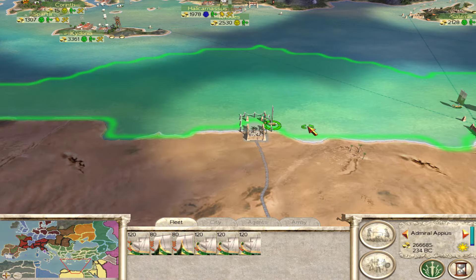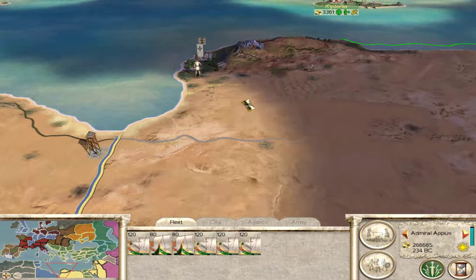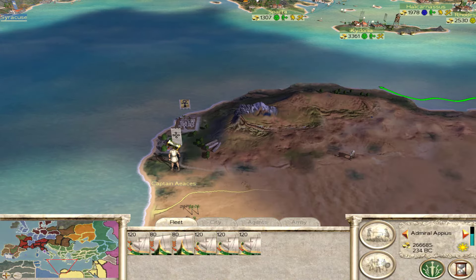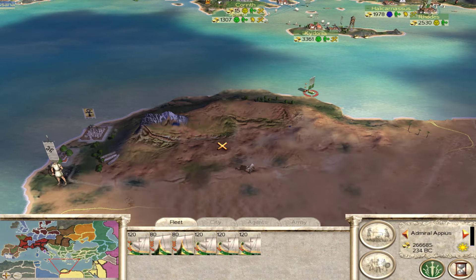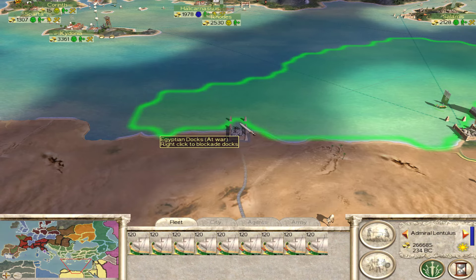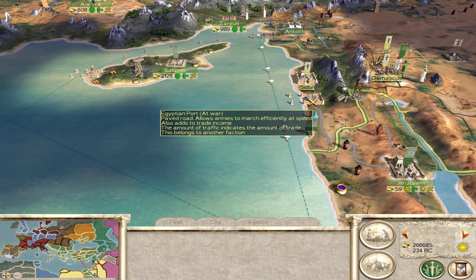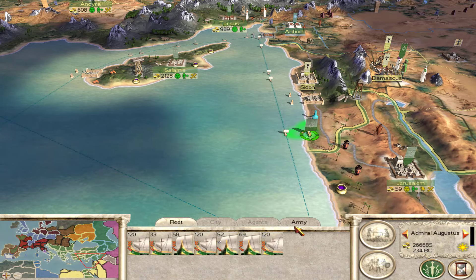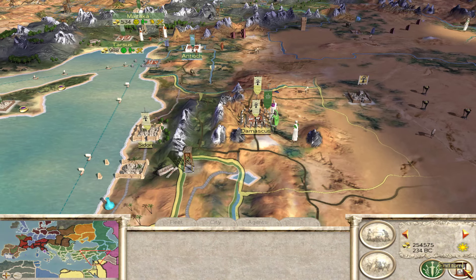I'm going to send this fleet over here to the west and see if I can blockade them. I don't know if they even have a port, but if they do I'm going to try to blockade them out on the west just to hurt their finances so they can't train any more troops. We'll get this navy over here to blockade. And of course we're leaving Sidon open because we've got our troops over here. Alright, I'm going to go ahead and end my turn.